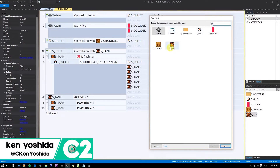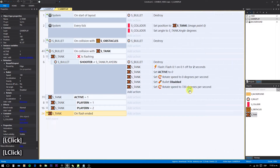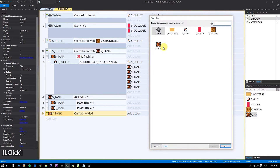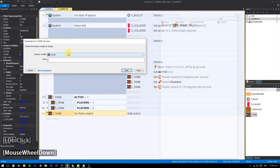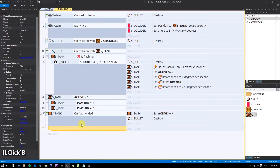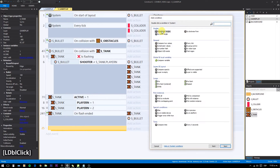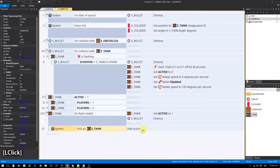To reset the battle, after the flashing is over, we reactivate the tank and destroy any bullet in the screen. Then we pick all the tanks and place them in their starting point at the right angle.